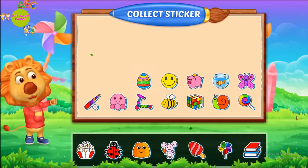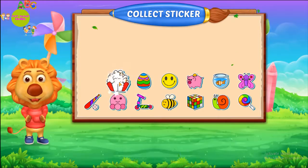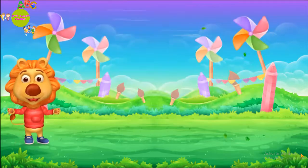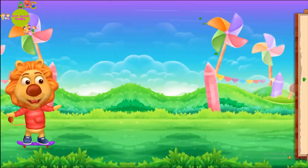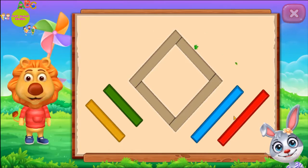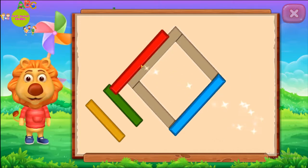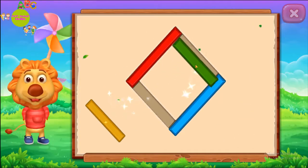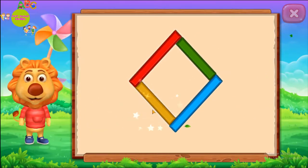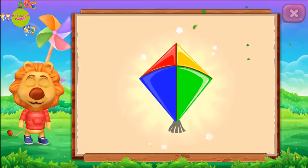Pick a sticker. Rhombus. Perfect. Well done. It's a rhombus. Rhombus. Kite. Woo-hoo!